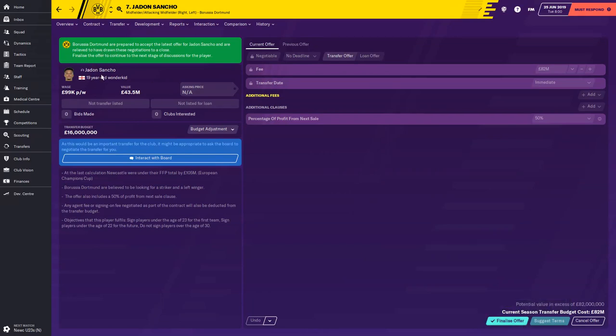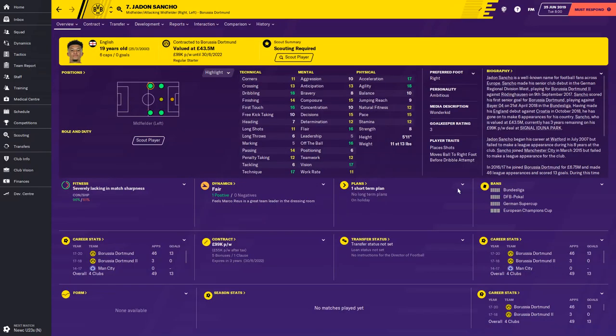So 82 million pounds — it's quite a lot — but if you fancy picking up Jadon Sancho for your team on Football Manager, 82 million is probably what it's going to cost. I hope that helps and gives you a look at his technicals, mentals, physicals, and how much you'll have to pay for him.